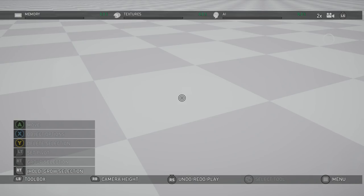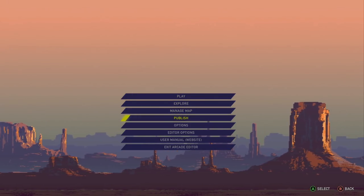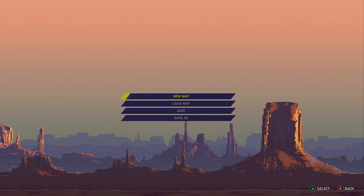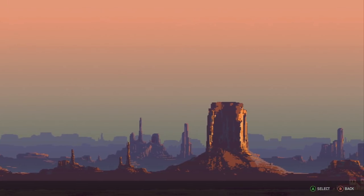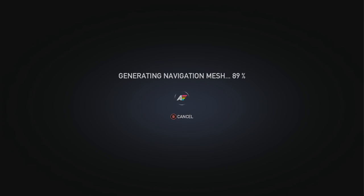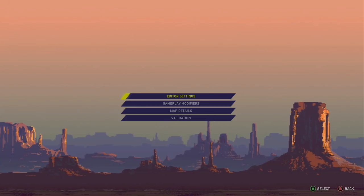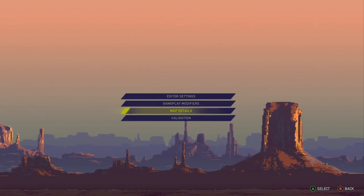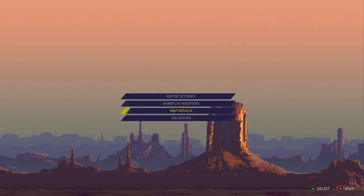Familiarize yourself with the left-hand side: moving objects, object selection, deleting, pivots, growth. We have a menu. You do have to actually validate your maps. Go to the manage map and you can save, load a map, explore a map, or publish. You do have to make sure maps are validated under the editor sections. You can see validation — there are certain check marks you have to get the OK on before you can continue forward.